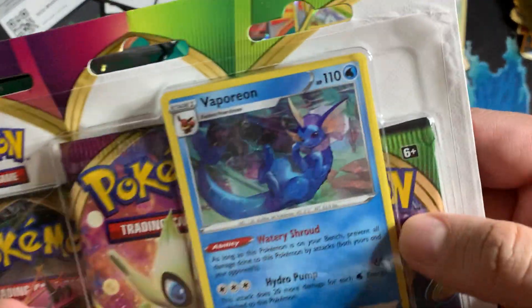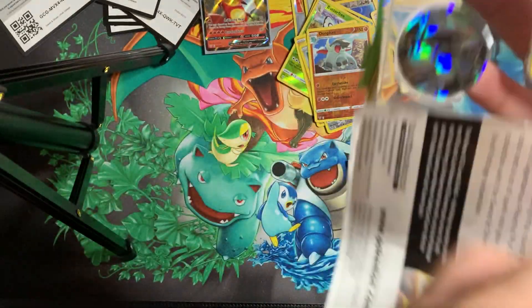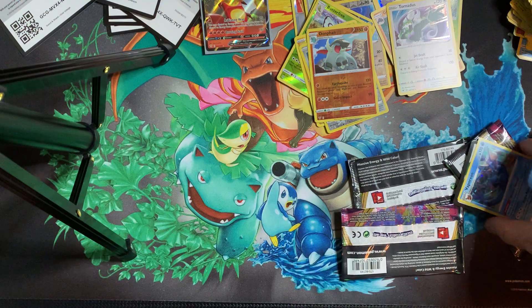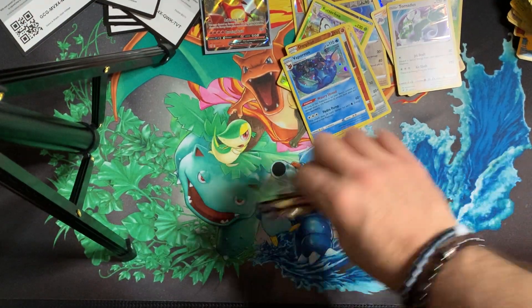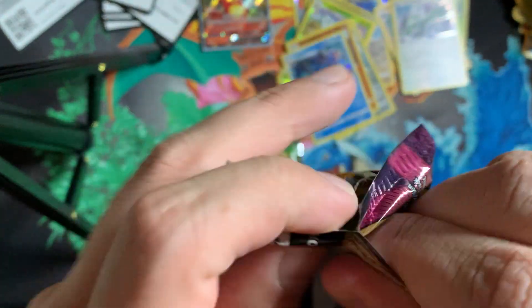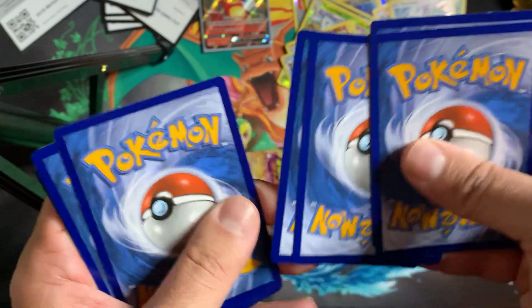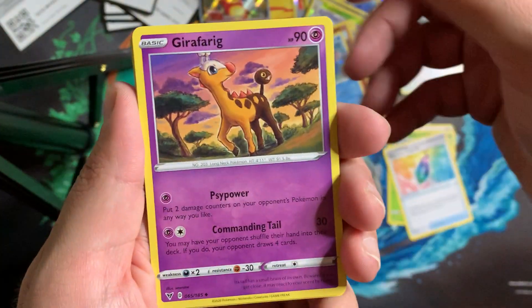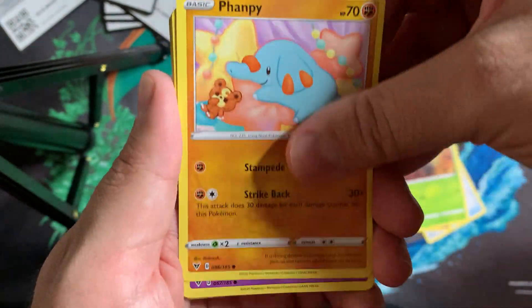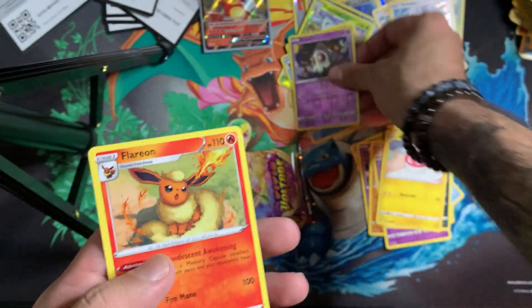Hopping into the first triple pack. We got ourselves a Vaporeon promo — pretty sick — and a Lugia coin. Opening the first pack: Dark Energy, Nuzleaf, Memory Capsule, Girafarig, Seedot, Fanpir, Shuppet, Pumpkaboo, Voltorb, Duskull, and another Flareon non-holographic.